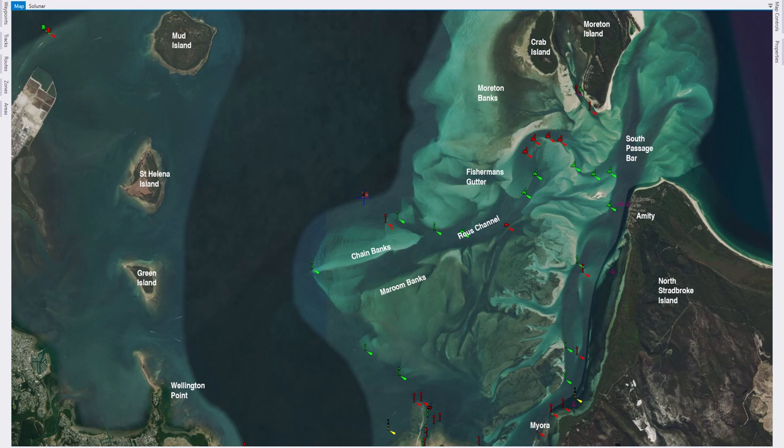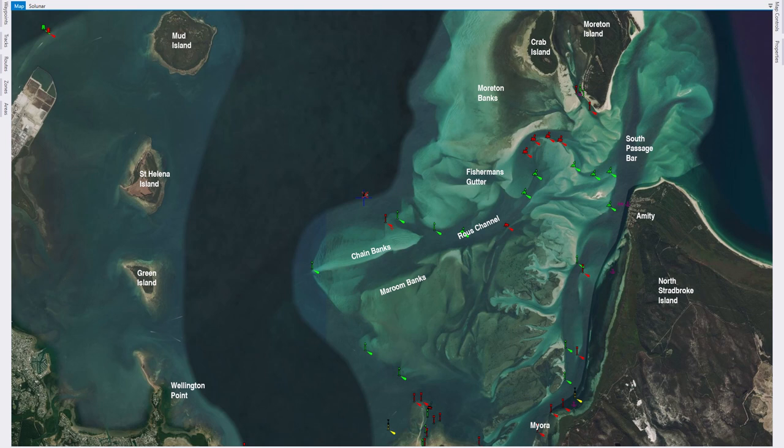Heading back across the bay to the west from Day's Gutter, the next point of interest is the foul ground. I'm not sure what the actual history of it is. I have heard it was a dumping ground for rubbish and given what I've seen on the bottom on the sounder that sounds about right. The key point is that the rubbish attracts fish, and there's one area in particular that attracts a lot of fish. The foul ground is shown on the maps as a circular area, located northwest of the entrance to the Rouse channel. I'll give you a couple of GPS marks to look at inside that area — one in particular is very good.